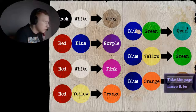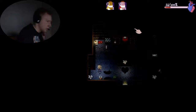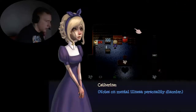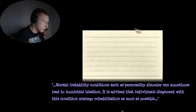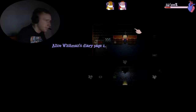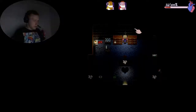What's this? Take page — Catherine's color combination page, that's gonna come in handy. Notes on mental illness and personality disorder: conditions such as personality disorders can sometimes lead to homicidal tendencies. It is advised to meet and diagnose those with these conditions and undergo rehabilitation as soon as possible. Alice Whitman's diary page two: 'the murder was my fault' — that's all it says, over and over again.